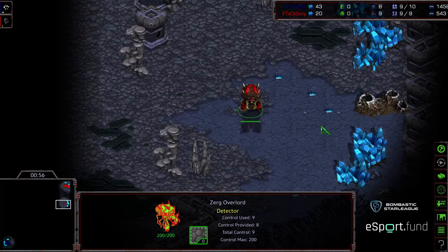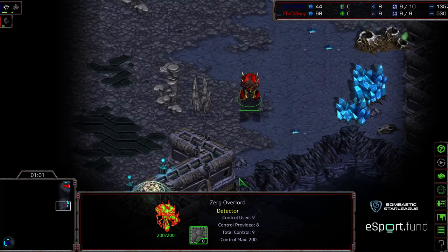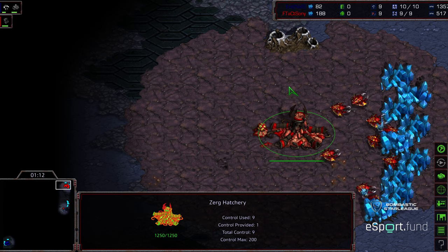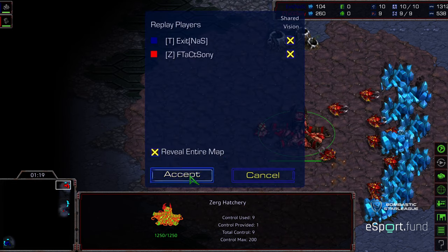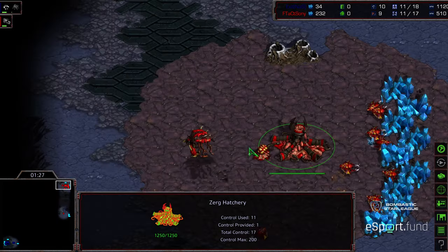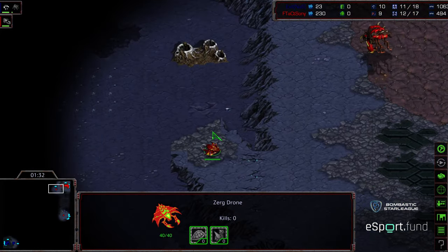Up in the right corner we have Sony starting as the red Zerg. This is going to be on Shakuras Plateau, which theoretically will play more towards mutalisk because you've got a rampless third base which makes lurker play a little bit less viable - you can't just plant two lurkers and have them hold a ramp forever to secure your third gas. The natural is a little bit more exposed on the cliffside edge to mutalisks, so I feel this map favors mutalisk play a little bit more than lurker play.